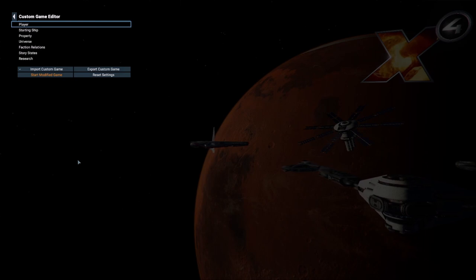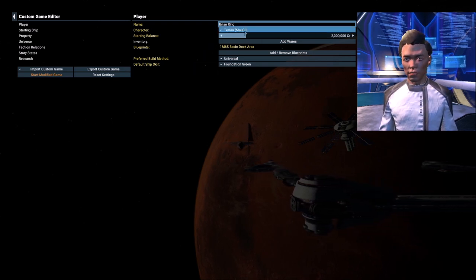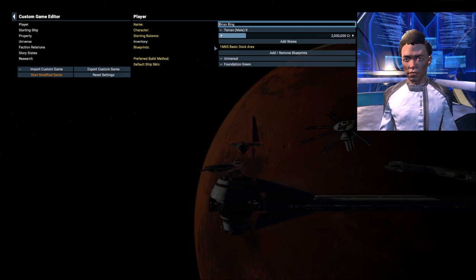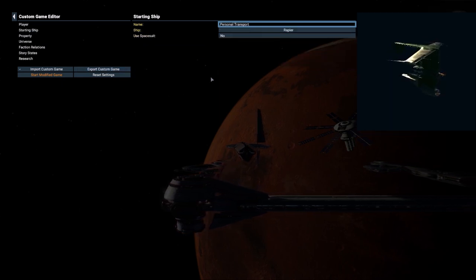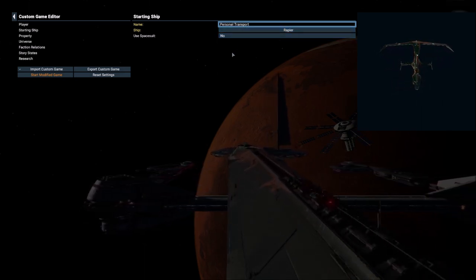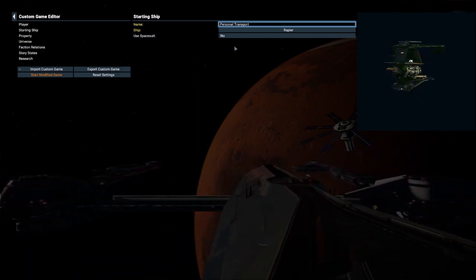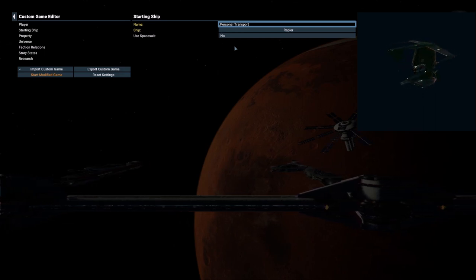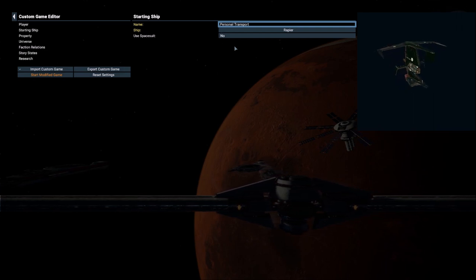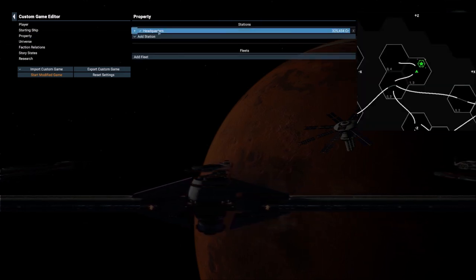If you're brand new to X4 Foundations, check out my previous content where we cover exactly those early-game things we're skipping today. So now we're jumping straight to the fun. I've already got my custom game loaded up. We're going to be using the Terran Male number two model. As far as blueprints, we don't start out with any other than the basic dock area. The starting ship is the Rapier, which is a Terran vessel — a very fast scout ship.